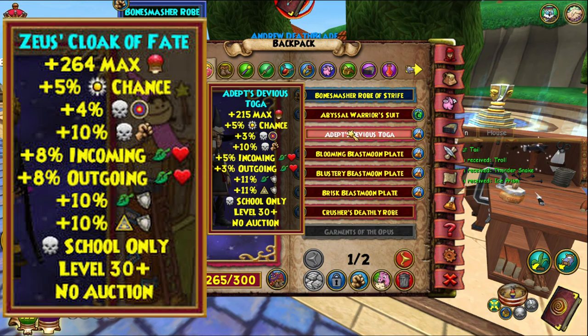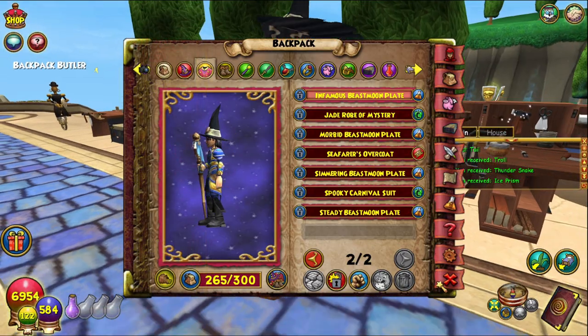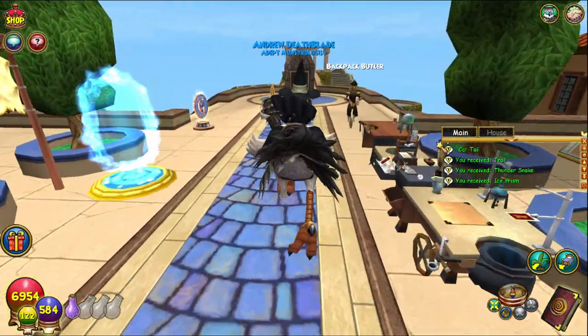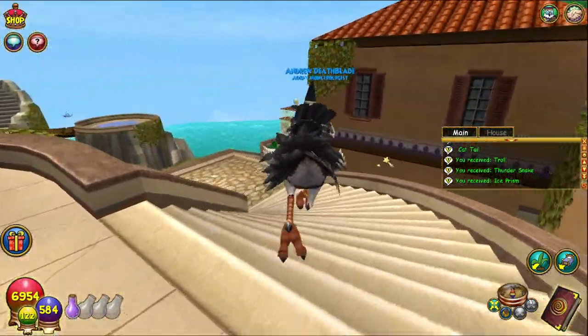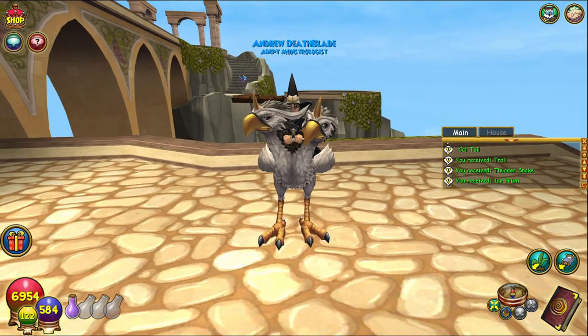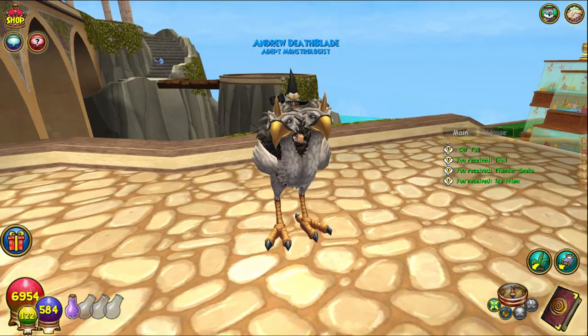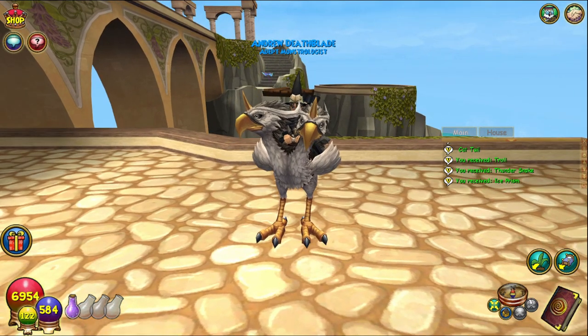It also gives 11 percent life resist and 11 percent myth resist. As always, the Zeus robe will be on screen as well — I'm pretty sure I don't have that here, so I can't give you a direct comparison with the stats, but it'll be on screen. Thanks for watching! Remember to subscribe, press the little bell so you know exactly when I post another video, and remember to craft outside the box.